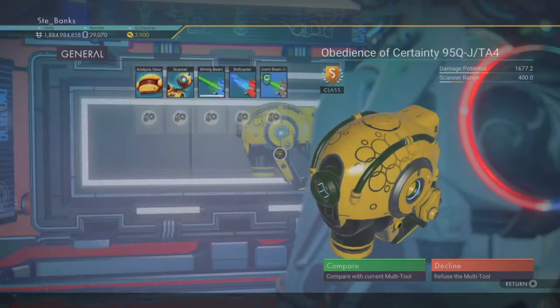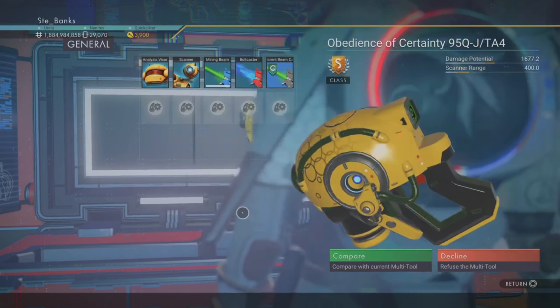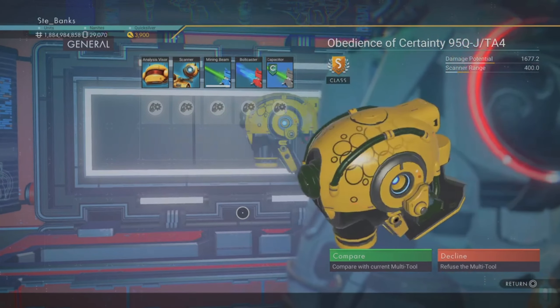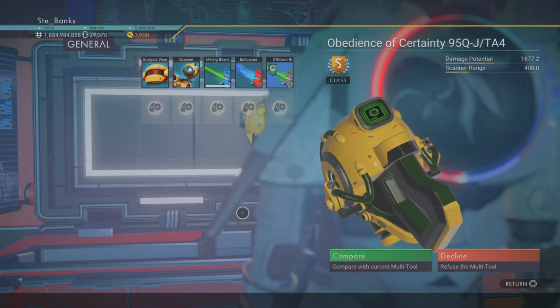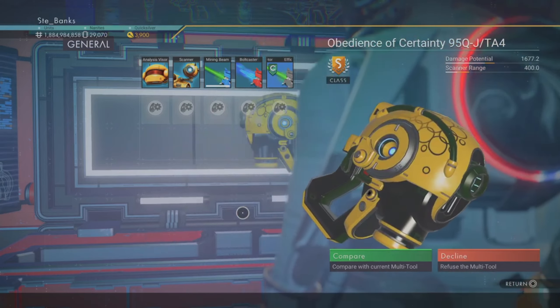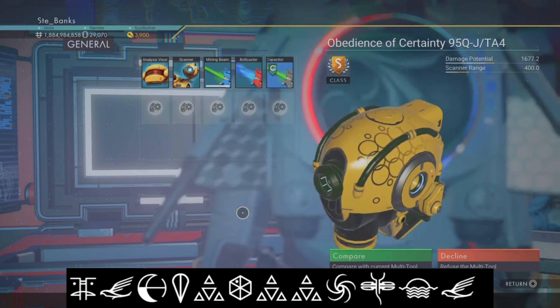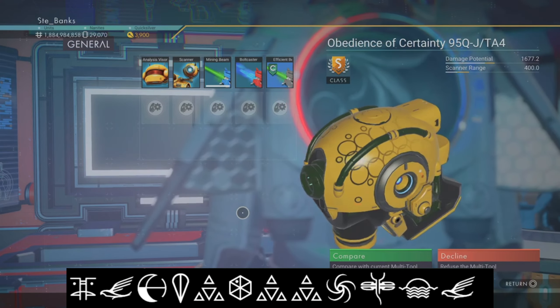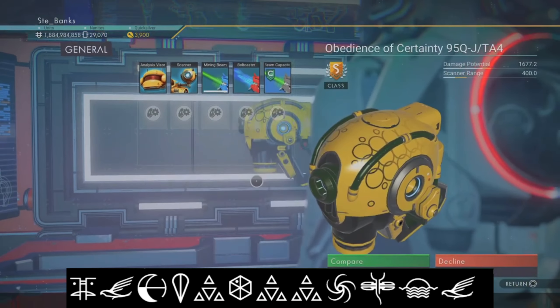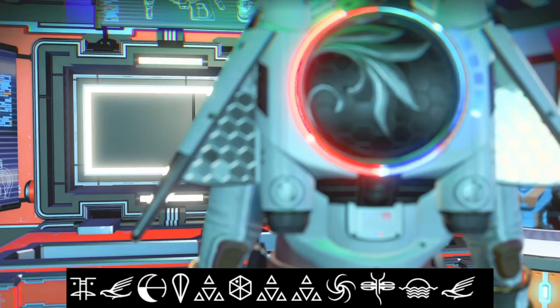I'm going to start with this very rare but very cool yellow S class experimental multi-tool. It only has 10 slots but you can easily upgrade that to more slots on any space station. This multi-tool is located on the space station itself within the system, and the portal coordinates you're going to need to get it are: Face, Bird, Eclipse, Balloon, Atlas, Voxel, Atlas, Atlas, Galaxy, Dragonfly, Sunset, and finally Bird.